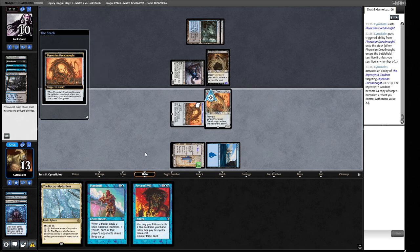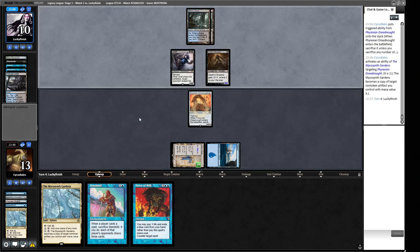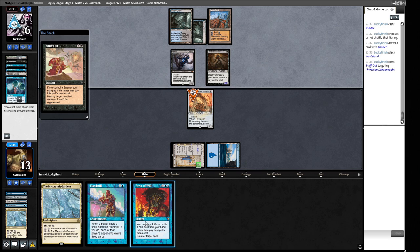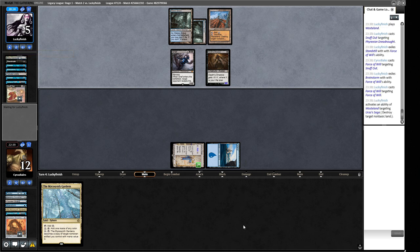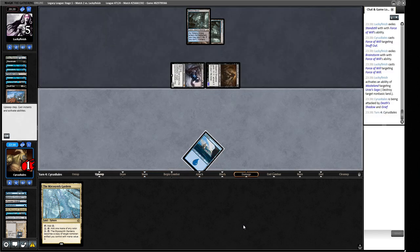We hold up Force of Will for Snuff Out essentially. They pay four life — that'll be pretty nice for us. Next turn we can also make a Saga construct. We lose our Saga though — they Snuff Out the Dreadnought. We force backwards with Force of Will pitching something. Their opponent now has eight to nine to ten to eleven life, so they can kill us next turn. We could draw a Plow — does that do anything? We'd need a Prismatic Ending... and we knew what we were drawing off the Hall.